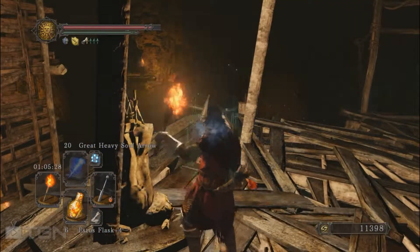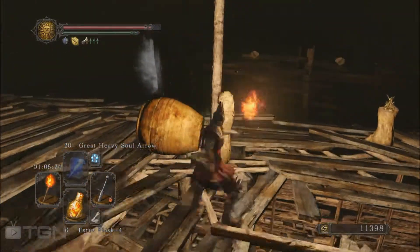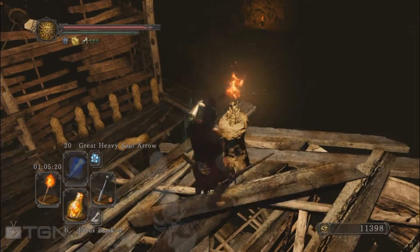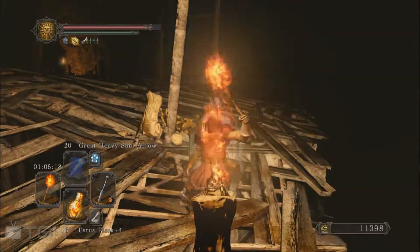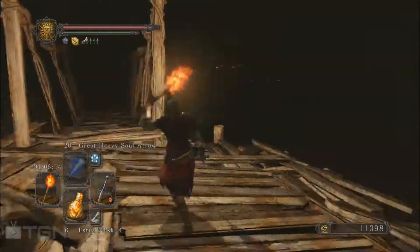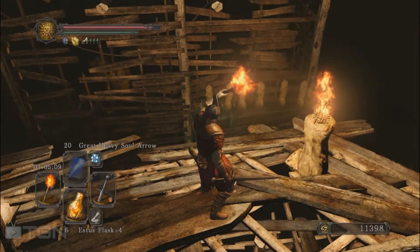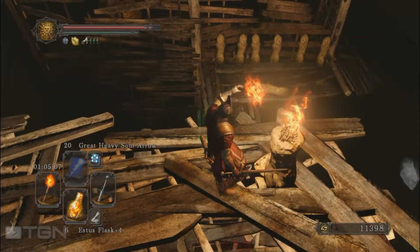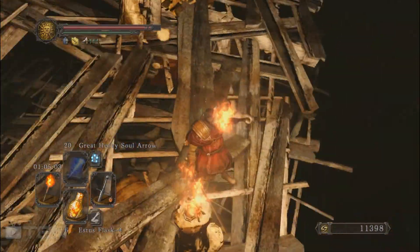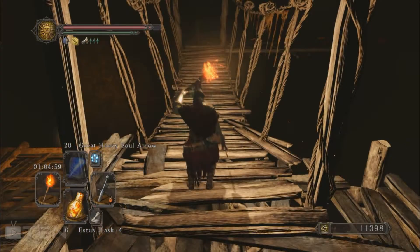There is a dog there and a few statues, and another torch here. If you want you can jump over there but it's a little bit dangerous because there are so many statues. Actually I think we need to jump from downstairs — so don't follow this advice, it's so bad.